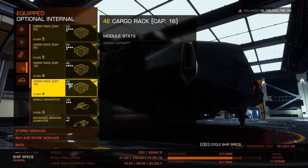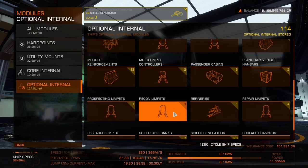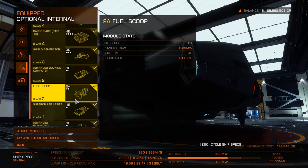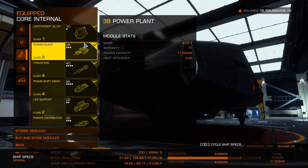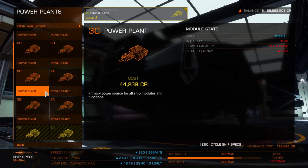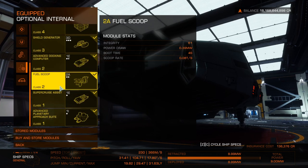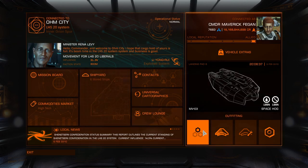We've got a lot of cargo racks — great. A shield generator: if someone really wants to kill you, it's not going to save you, so we could go for a 3D shield generator. We've also managed to knock the power plant down to a 3D. This is 19.8 jump range fully loaded and 30 unloaded. So that's the Type 6 complete — it does fly pretty nicely for a cargo vessel.